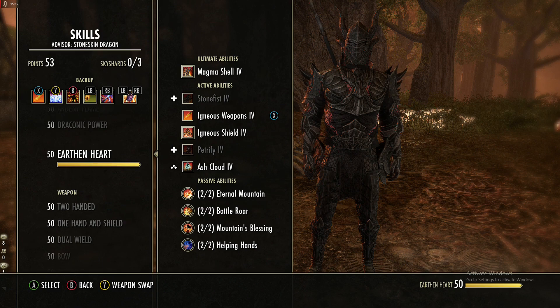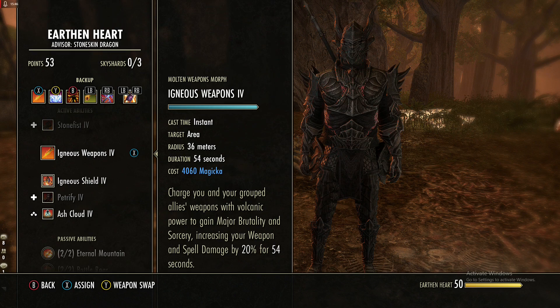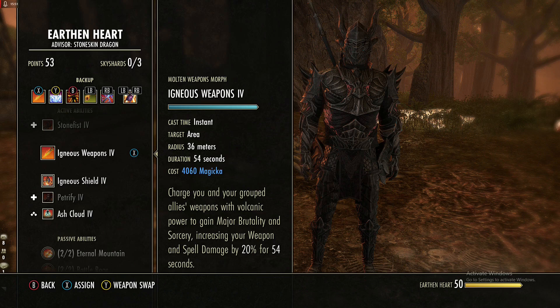Nearby allies get a shield that absorbs 100% of their max health for 12 seconds with Magma Shell, which is very nice. On the back bar in Earth and Heart we are using Igneous Weapons — when you activate this, everybody within 36 meters gains major brutality and sorcery for 54 seconds, which is massively long. You barely need to think about refreshing it.